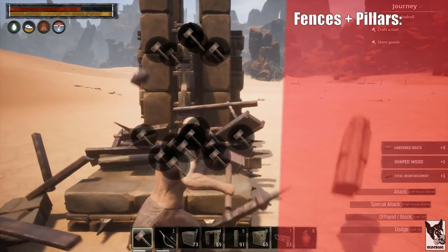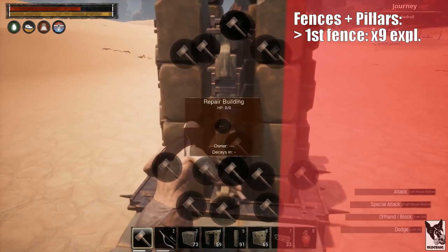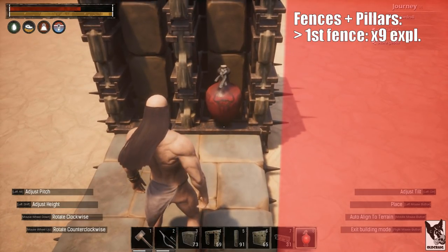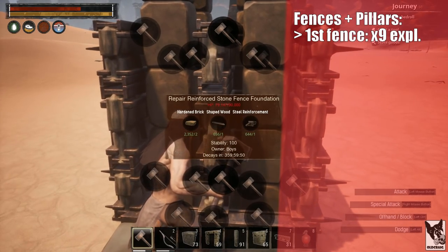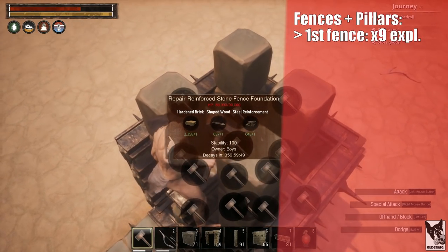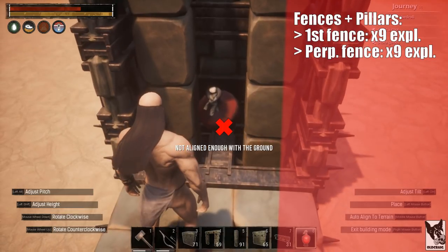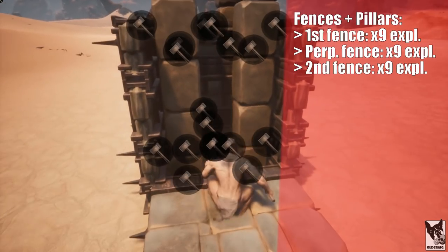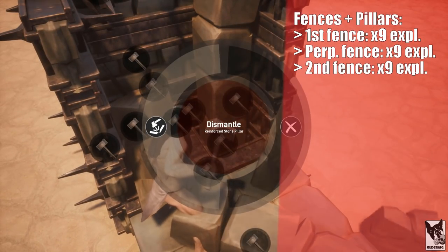Let's go step by step and see how this setup withstands explosives. The first fence foundation takes damage, but none of the pieces behind it take any damage. It will take 9 explosives to destroy this first fence. With this fence piece gone, the raider will have to blow through the pillars. Damage is only sustained by the pillar and the perpendicular fence. With 9 more explosives, the perpendicular fence is destroyed, which exposes the middle fence. Placing an explosive against this wall blocks all the damage behind it, so it takes 9 more explosives to destroy the middle fence. At this point, the two front pillars and the middle fence will be gone, leaving only the back two pillars and the final fence.